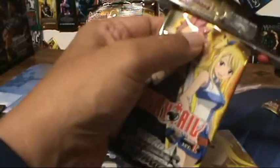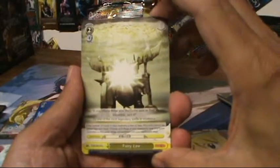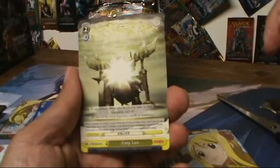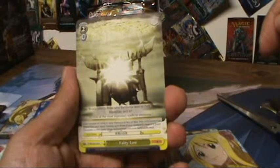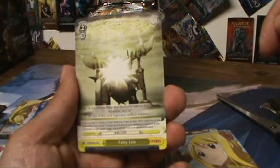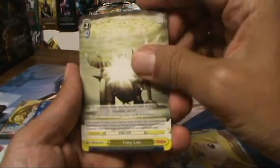Two great packs back to back — very nice! Pack four. We've got Fairy Law, which is a very interesting card. It's a level two yellow event and it costs four. The effect is: if the number of cards in your memory is two or less, this card cannot be played from your hand, but if you do meet that condition, you get to choose up to three of your opponent's level two or lower characters in the center stage and put them into your opponent's stock. That could really wipe out your opponent's field.